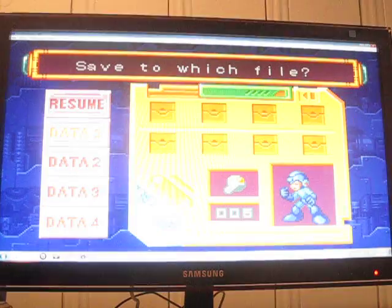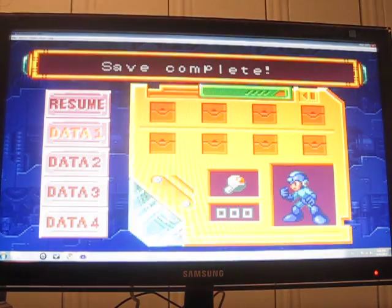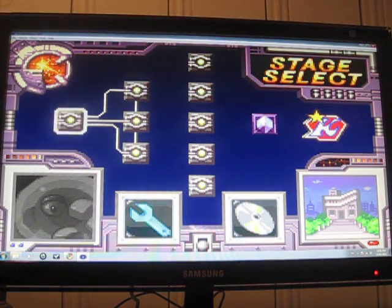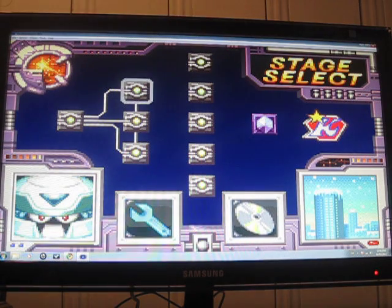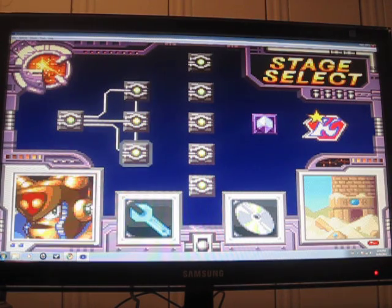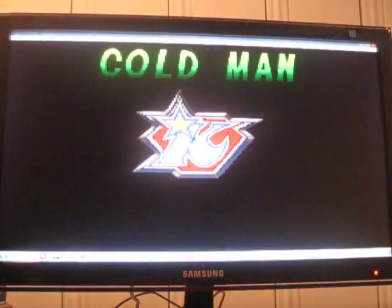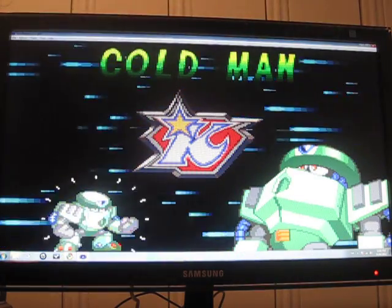Since this game doesn't have passwords it's got save files, so I'll overwrite this one. It's got four save files and a quick save. The robot master screen is kind of different — there are five robot masters in the middle of the screen, then there's King's fortress. These three are the only ones I can take on right now. Defeating these robots will unlock other robots I could face, starting off with Cold Man, Ground Man, and Astro Man.